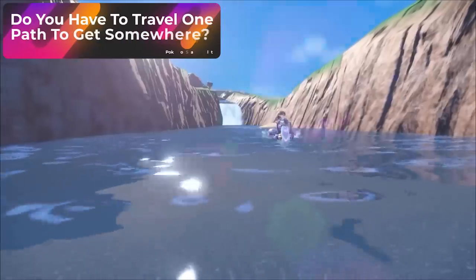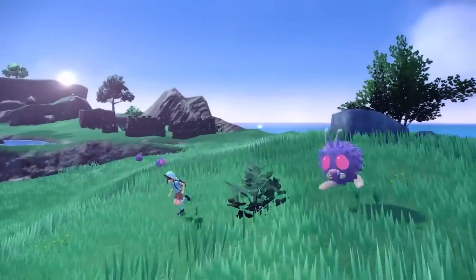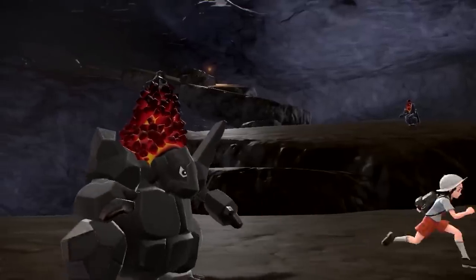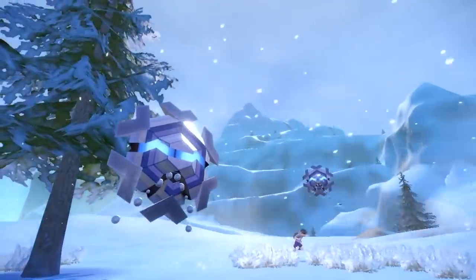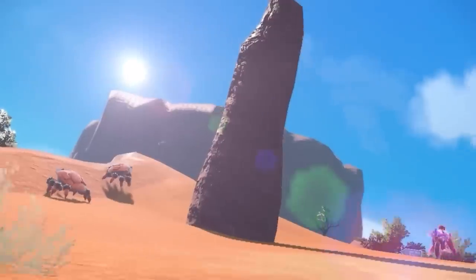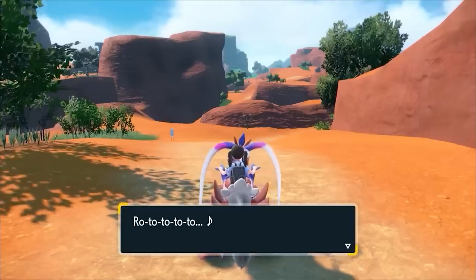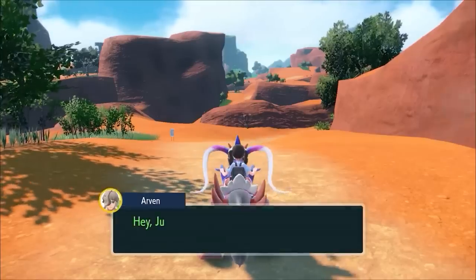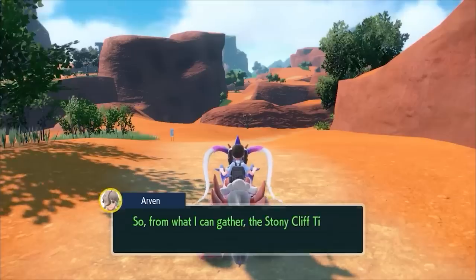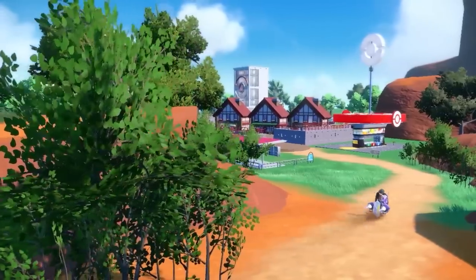Do you have to travel specific pathways to get to a location? Unlike previous Pokemon games that followed the linear approach of traveling to towns, with Pokemon Scarlet and Violet there are no set pathways. There are openings and passageways between areas like small caves and shortcuts, so you don't have to follow the main big roads. For example, in my demo I traveled to the canyon area by crossing a river from the first area, then entered a small cave and arrived at Artozone. I'm sure there are going to be tons of different hidden pathways and big caves in the game.